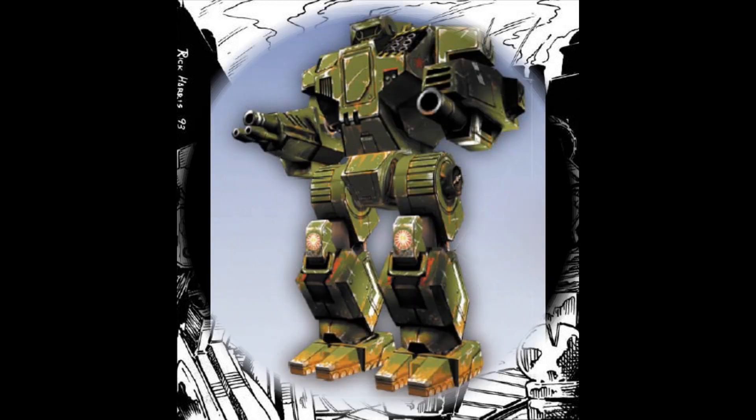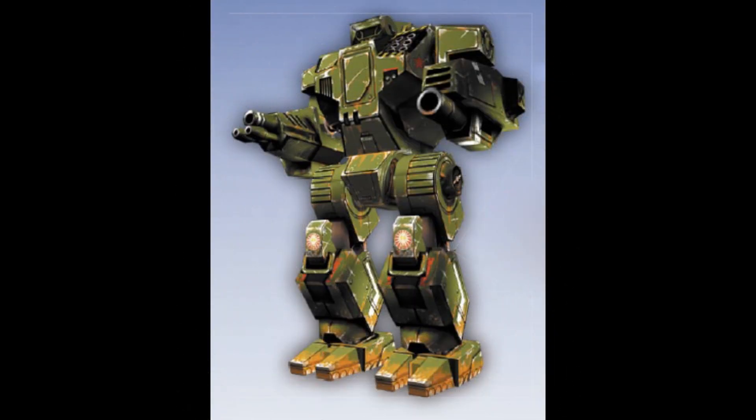The HGN-738: this is yet another upgrade by the Lyran Alliance following the Civil War. Its largest weapon is a heavy Gauss rifle. The long-range missile launcher is replaced by an LRM-15, guided by an Artemis IV fire control system, with an ER large laser providing even more long-range firepower. Should the enemy get closer, it can bring to bear a pair of ER medium lasers and a Streak SRM-4.